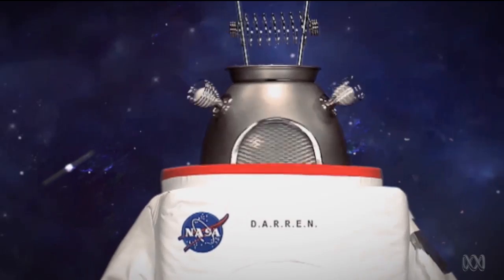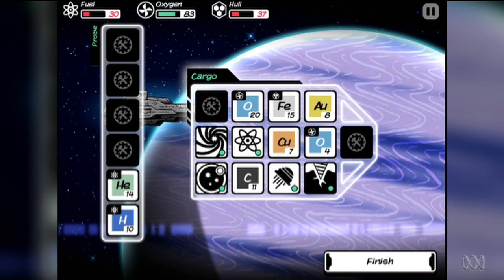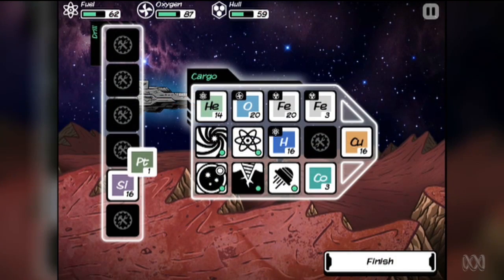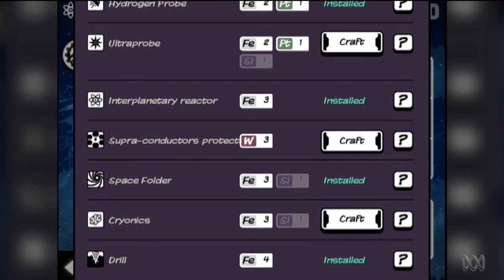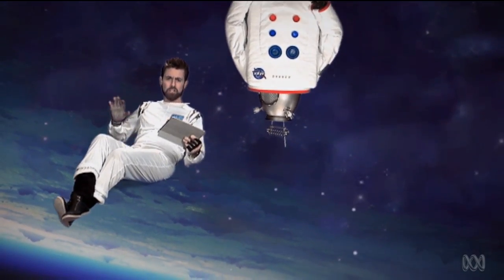That feeling when you hit a fuel jackpot gets my positrons racing. Inventory management is a little frustrating — slots for equipment and minerals are shared, so there's only a small amount of breathing room. I found it difficult to save up rare minerals to spend on tech upgrades whilst maintaining my key resources. Yeah, it certainly is strict, but I think that's kind of the point.